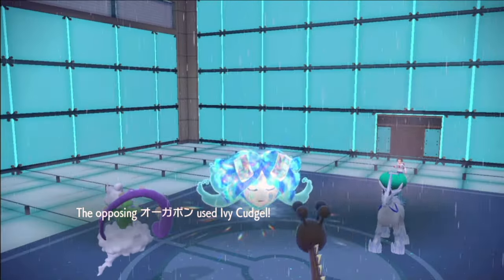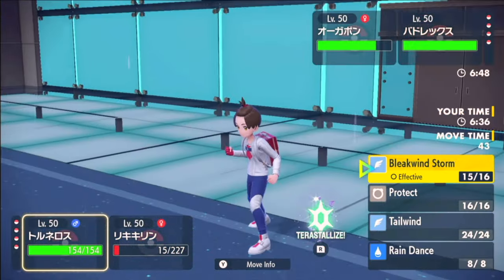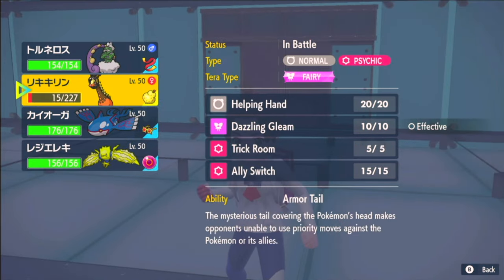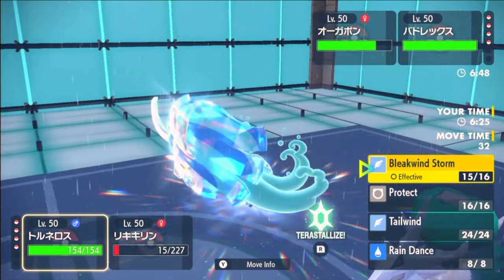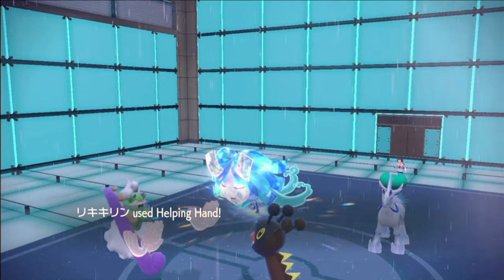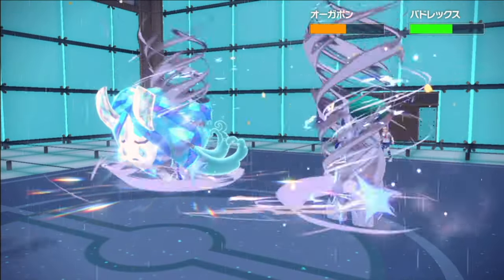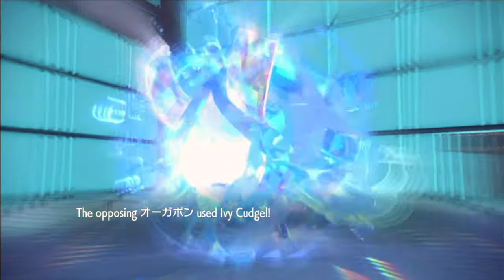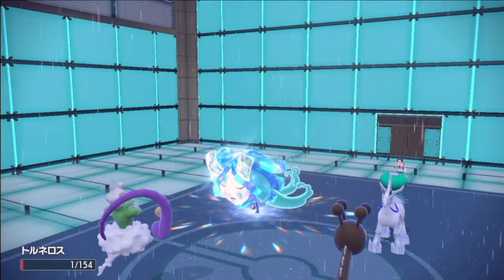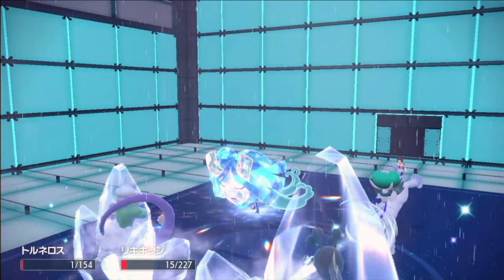It's an Ivy Cuddle — is that into Tornadus? No, it's right into where Kyogre was. Ferrigarath isn't sticking around too much longer. I think I'm going to go for Bleak Windstorm and a Helping Hand, just get as much damage off as I can. They're likely to set Trick Room this time, but I can't really stop it. Good damage — I'll take that damage down to Ogre Pond. Ivy Cuddle is into Torn. And just the Glacial Lance — okay, you got your two KOs.